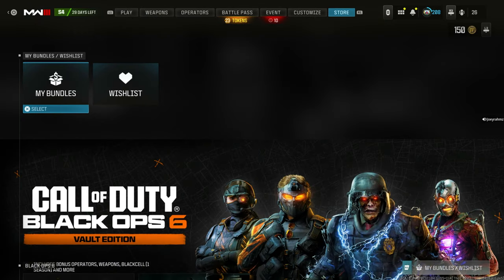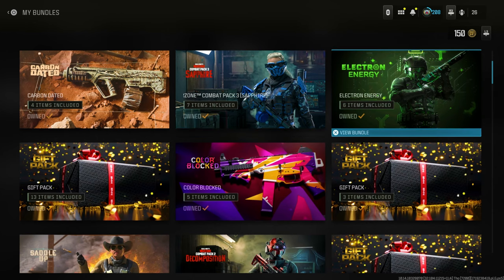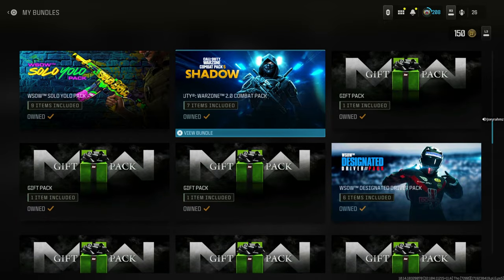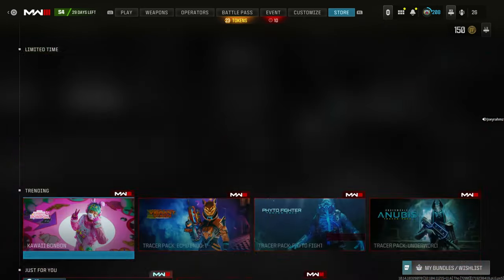As you can see in my bundles right here, there are so many packs like this one. The Sapphire pack, the Electron Energy, the Arsonist — there's a few here, like the Shogun as well and Shadow. I got all these doing the same method, but you can't actually find them in the store right now. So I'll show you how to get them without using the store.